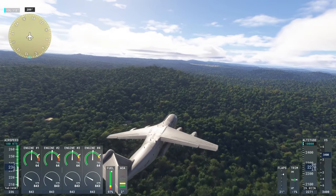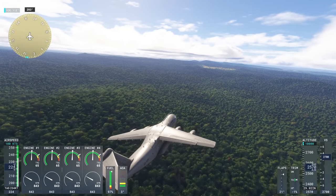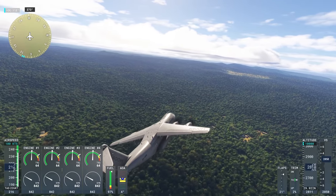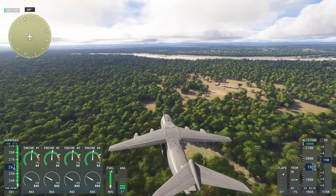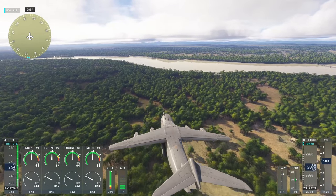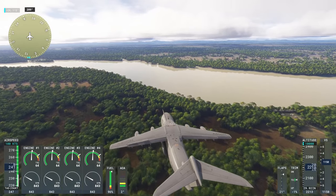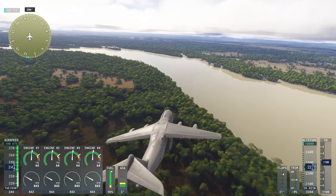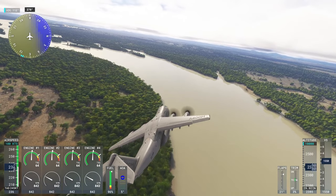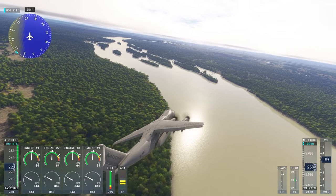I decided to fly out. I think I was flying out from the capital of Cameroon, and I decided to head north to a major river and see what that looked like. Here we are going over quite a lot of trees — I think they've covered up the poor photo scenery on the ground with trees. But here's the river I was aiming for, and the color is very nice and realistic. It's got the sediment and color variation. It looked really photorealistic.